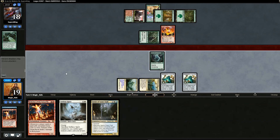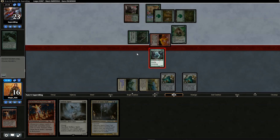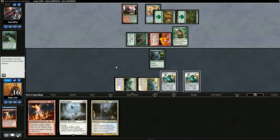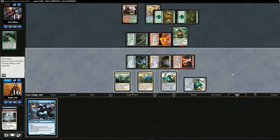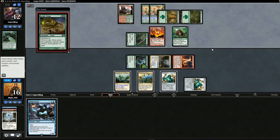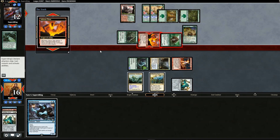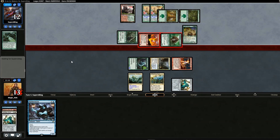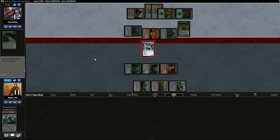We keep Strangleroot as a blocker and pass. Opponent swings in with the Ragewing and we chump block. At end step we Vial in Geist of Saint Traft, then use Eidolon as well. On our turn we draw Rattlechains — we attack with everything, Vial in Selfless Spirit and sacrifice it. Opponent goes to 14. Opponent plays Utopia Sprawl and Acidic Slime. We Vial in a spirit, but opponent swings for 12, hitting us for three after blocks.